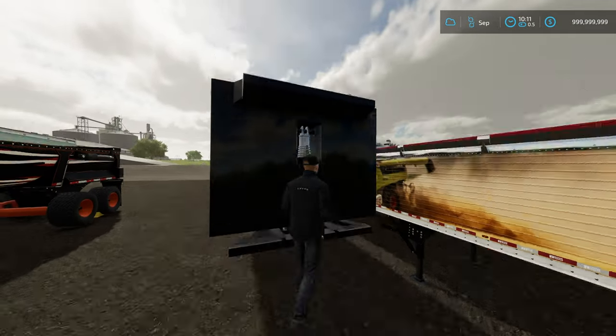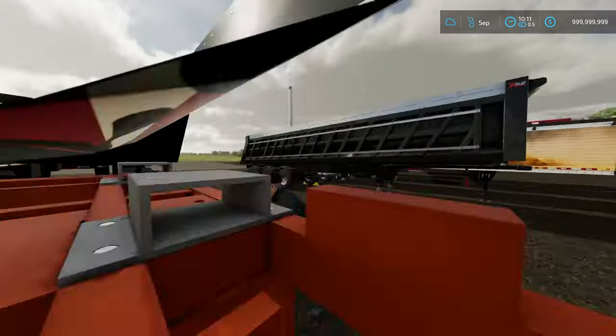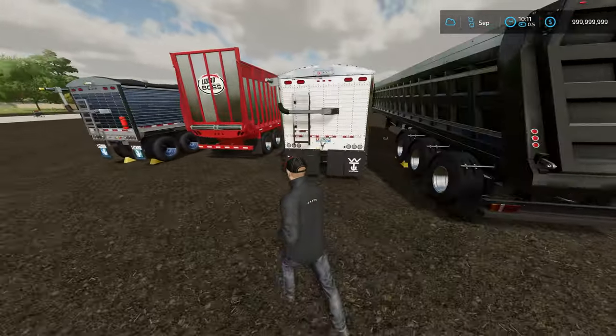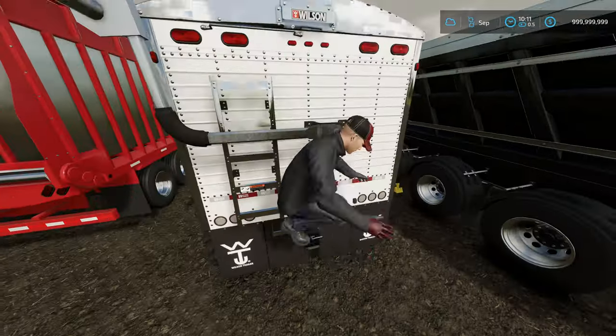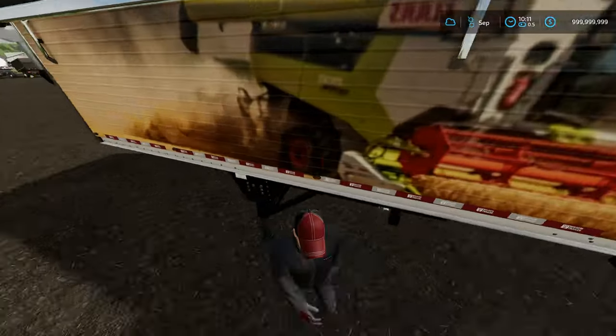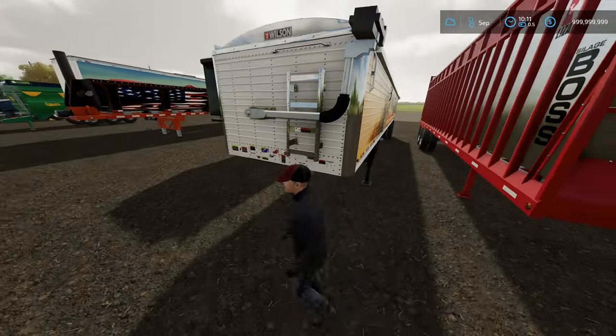The TLX tipper holds 250,000 liters of bulk material and comes with a trailer hitch on the back so you can actually load up even more — you could do a train of them. We also have this Wilson trailer that just came out, which has a capacity of 500,000 liters across two grain tanks.